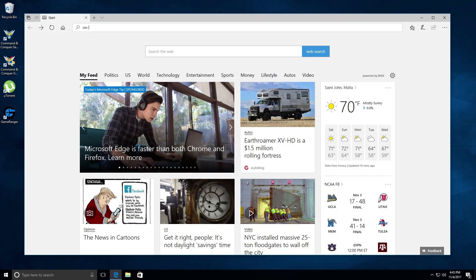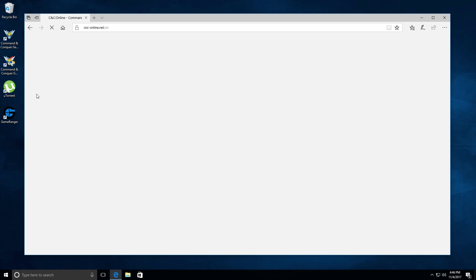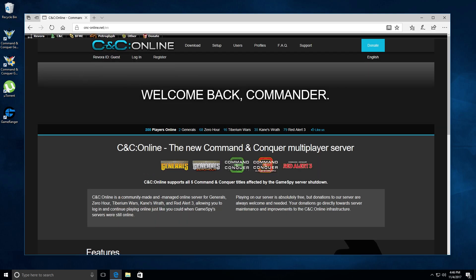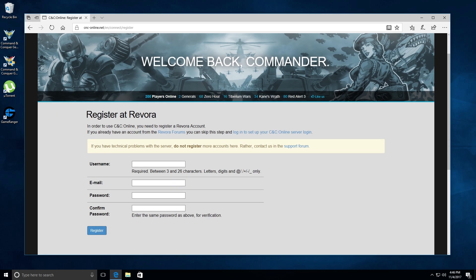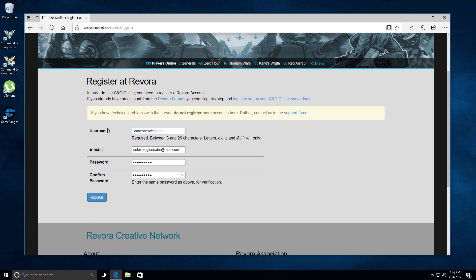So what we do now is open our browser and go to cnc-online.net. And we see this website which tells you that yes, you can still play these games — Command & Conquer 3 and Red Alert 3, you can still play them online. So you need to click Register at the top. Here we enter a username — whatever you want your username to be for your account. I'm just going to write 'someone awesome', then my email and a password. This is an actual password, so keep it safe and make sure it's a proper password.